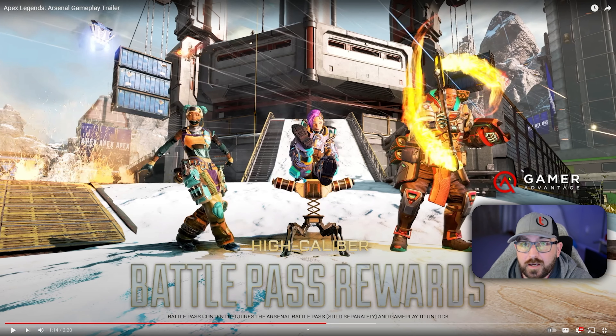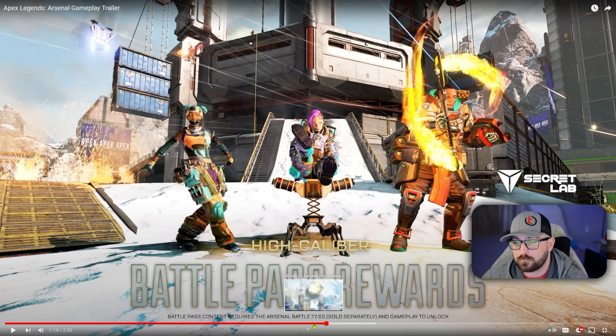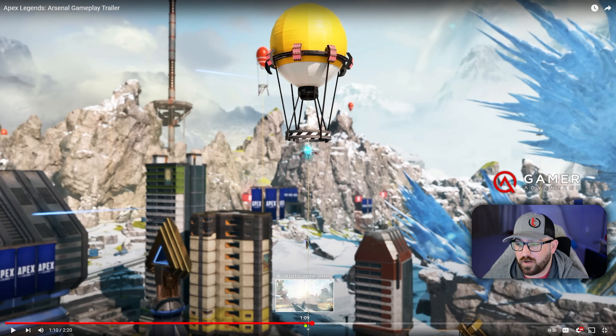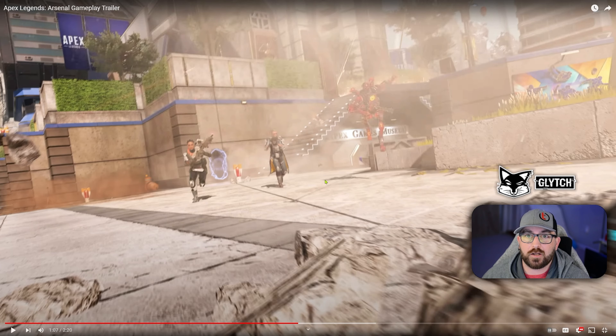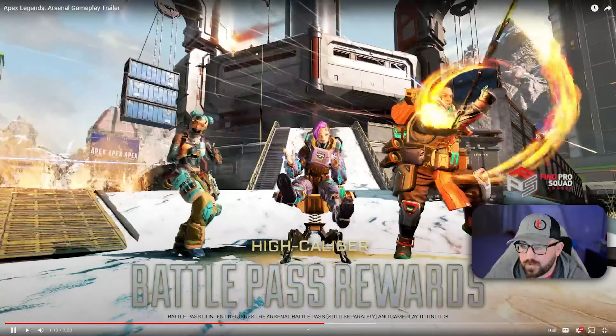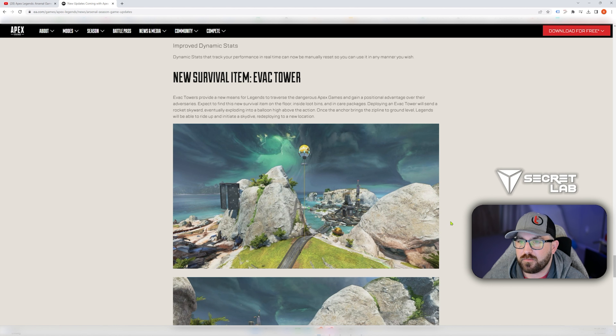Think about this — if you deploy that balloon, say you're running Valk, you can use Valk's ultimate and then deploy a balloon and get across the map. How's that for rotations? You'll be able to use her scan, fly across the map, drop that, then get another scan to get across the map again. Say if the ring pulls you further from where you land, or you get caught in a fight — that's crazy. This is actually going to be a little bit OP.